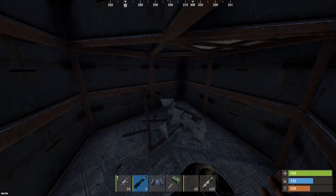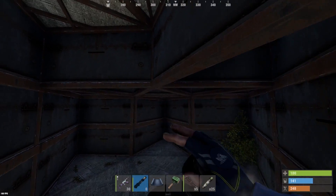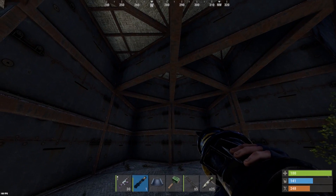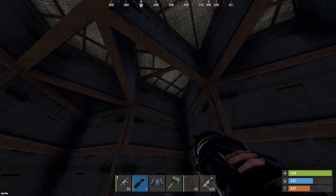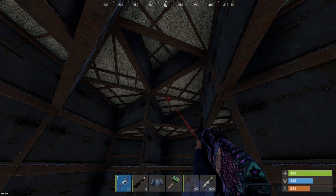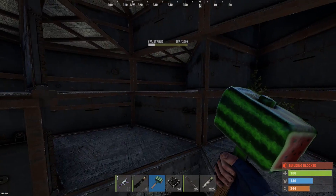Okay, first section down — nothing in there at all. These sides are gonna be really weak though. We're gonna try to blast upwards since we can't see anything in this honeycomb just yet. Thought that was something for a second but that was just the ceiling getting destroyed. Nothing above — this is actually proving to be really difficult to find this loot. We're down to only C4. Maybe try some of these walls that are weakest right now.